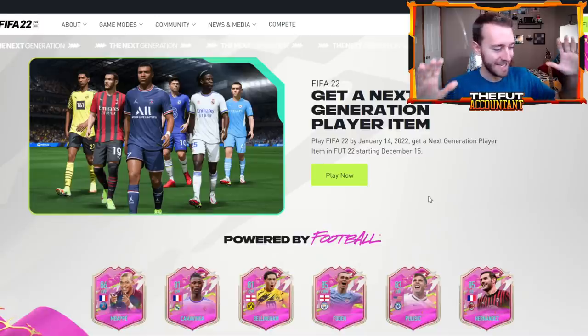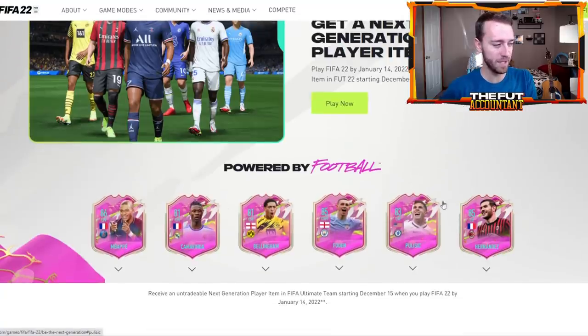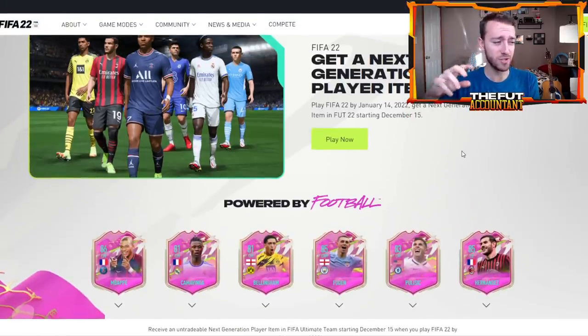It sounds kind of wild, but it's not actually that crazy. This is something that I think is going to impact the game and impact the market a little bit, because EA is giving out this free pack to basically everybody. All you have to do is log on to the game and you're going to get one of these six player items — the Next Generation Star Players, as they are labeled. This is all going down on Wednesday, December 15th for basically a month. I want to talk about what this pack is, the players available from it, and what we can expect when this gets dropped on Wednesday.